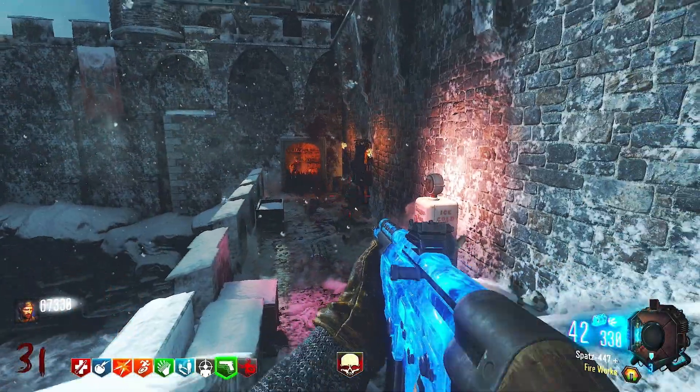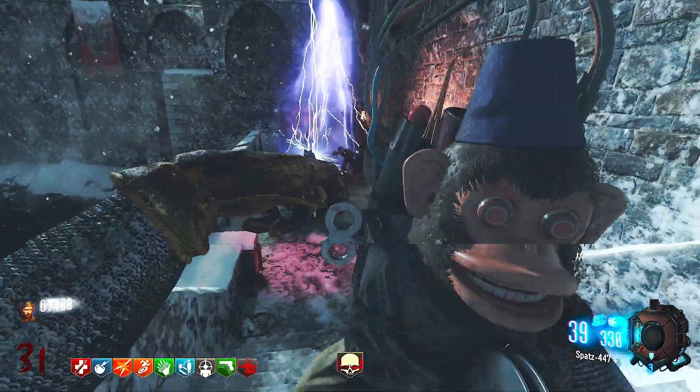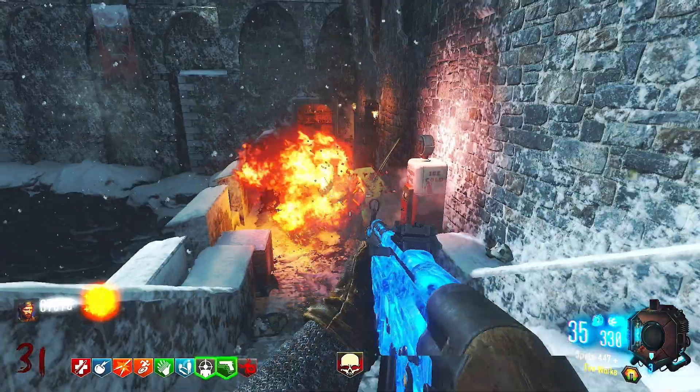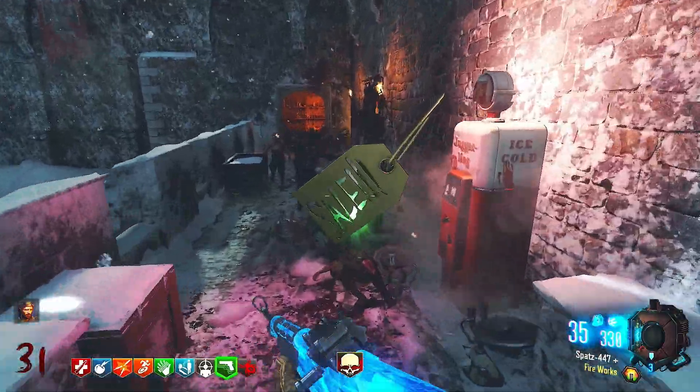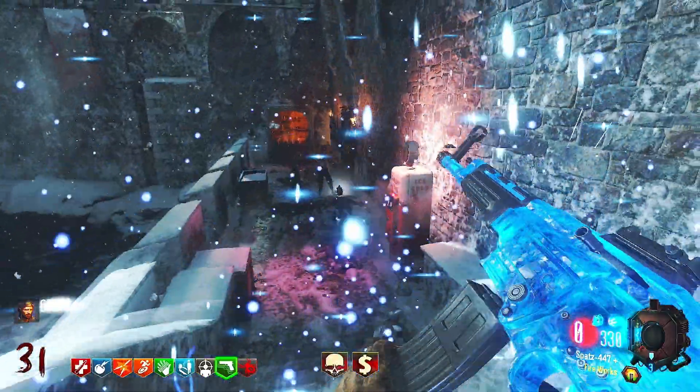Ladies and gentlemen, what's crackalacking? How you all doing? In today's video, we're hopping into Black Ops 3 zombies for one of the first glitches here in this brand new map called the Iron Dragon, which can be downloaded in the Steam Workshop.